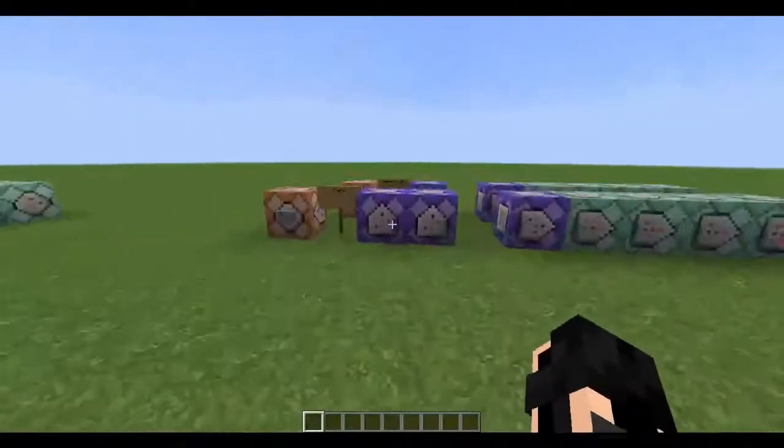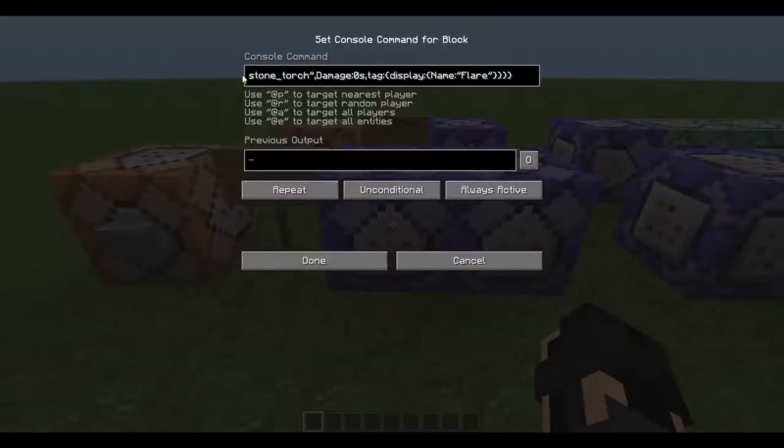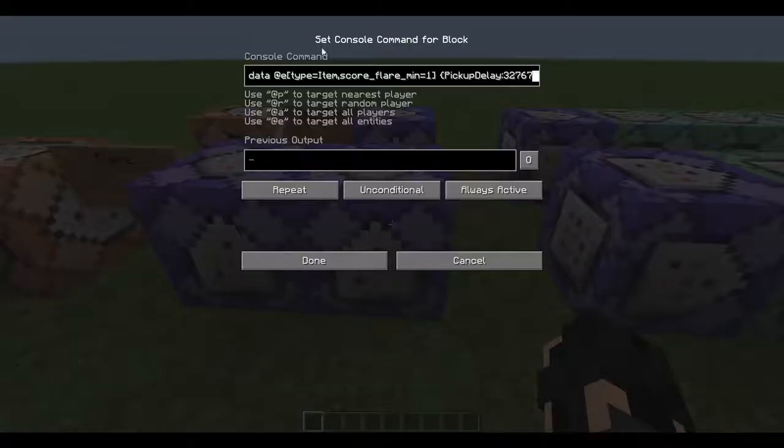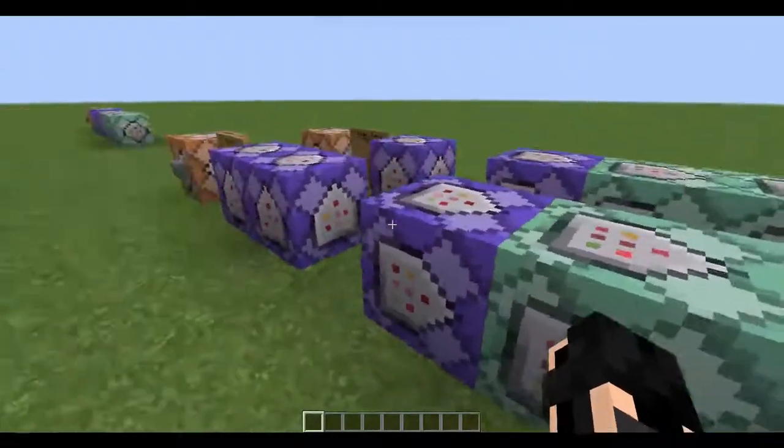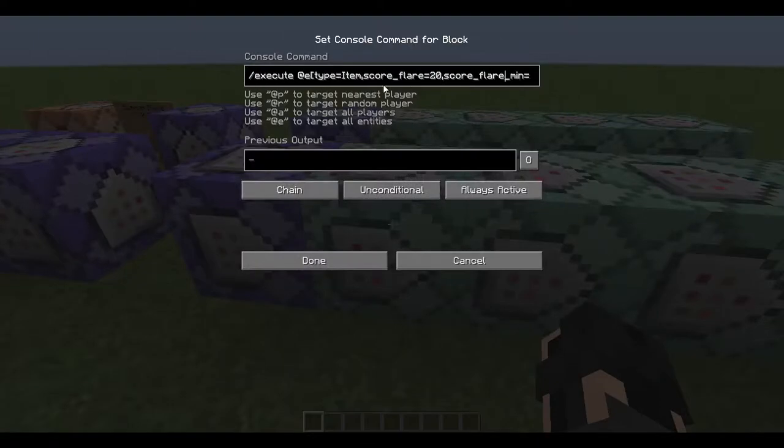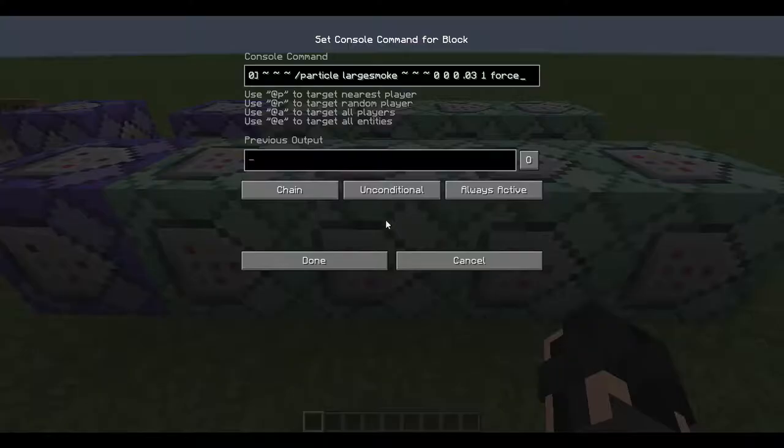Let's see what the commands are. First off, we have a repeating command to add a score called Flair — add a score of one if there's a torch on the ground named Flair. So then in the next command block, all we do is stop it from being pick-up-able. Then, if the Flair has a score between 1 and 20, it does this particle command. And if it has a score between 20 and 40, it does this command, which is the bigger smoke particle.